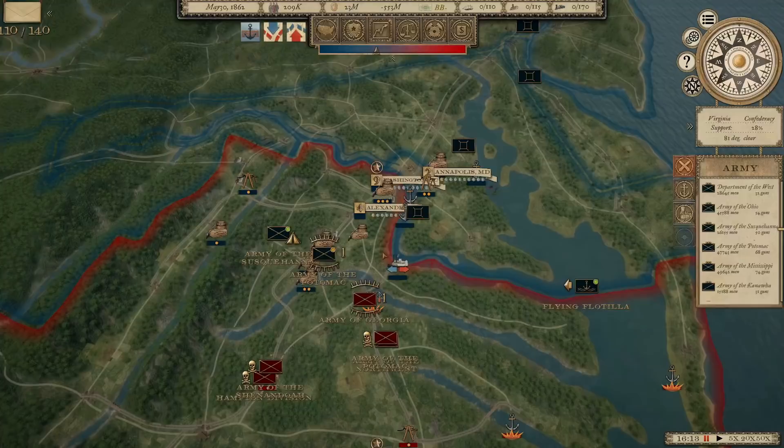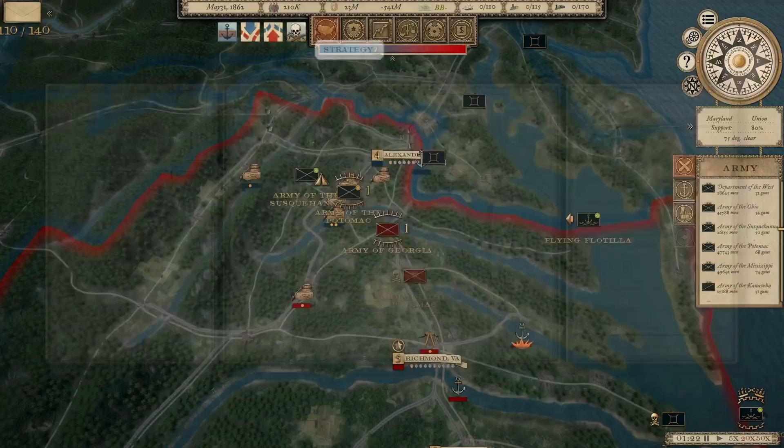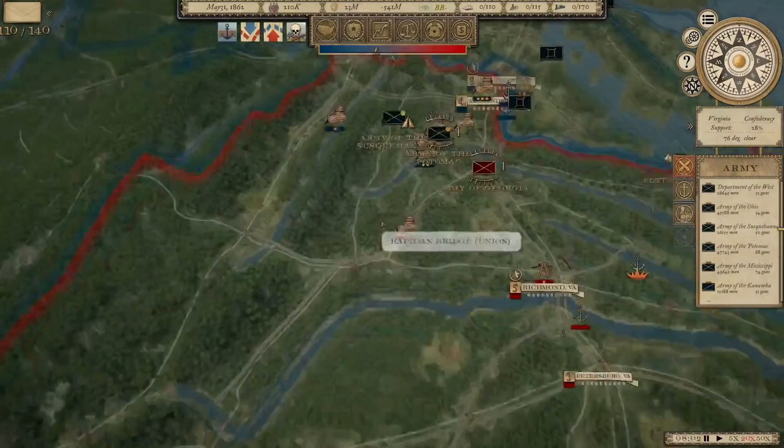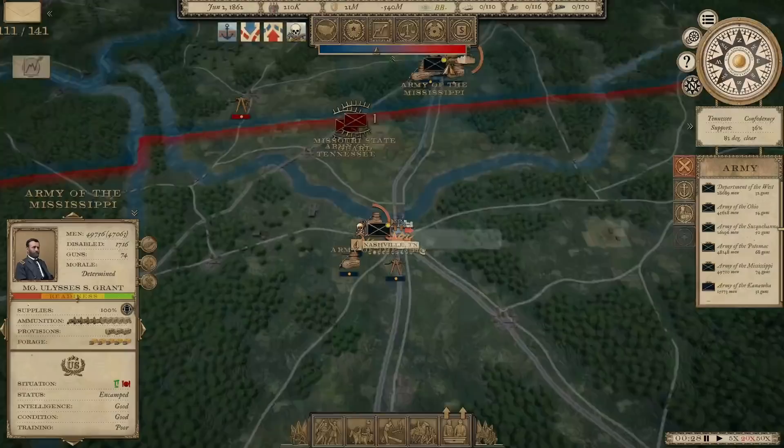Welcome back everyone to Grand Tactician: the Civil War. After some time off to recover from a pretty significant illness, I'm ready to dive back into this campaign. If you haven't seen the campaign up to this point, there's a link in the description that will take you back to the beginning. It's the end of May 1862, and the Confederates have a significant manpower advantage that we're trying to catch up to right now. They're at nearly 300,000 men to our just over 200,000, but we are in a good place to launch our spring campaigns as we build up our supply base right at the edge of various areas where we're going to be launching attacks into the south.